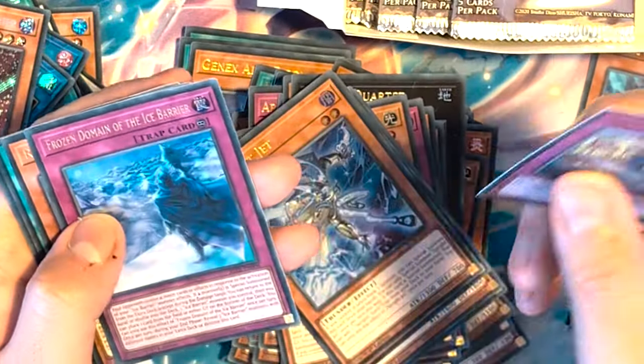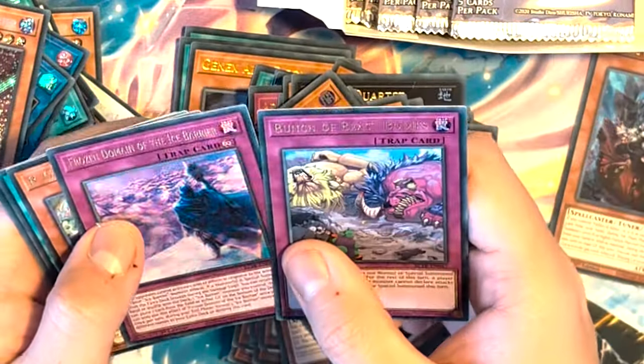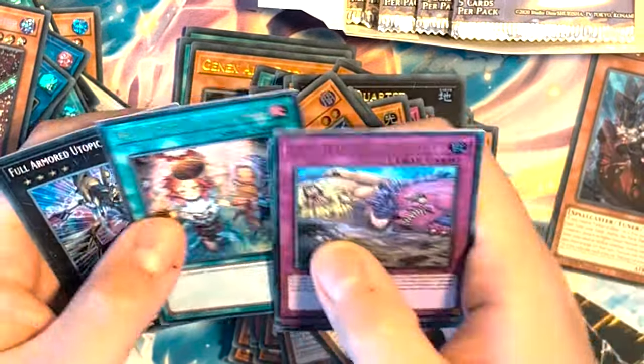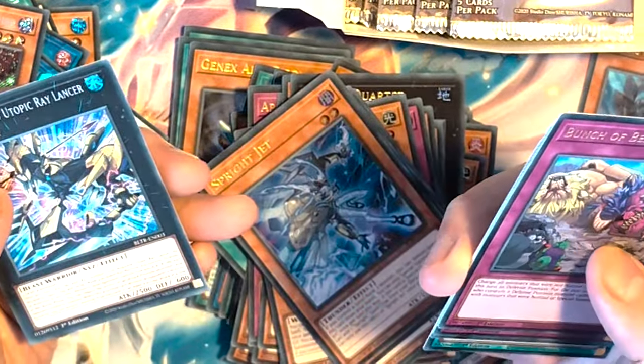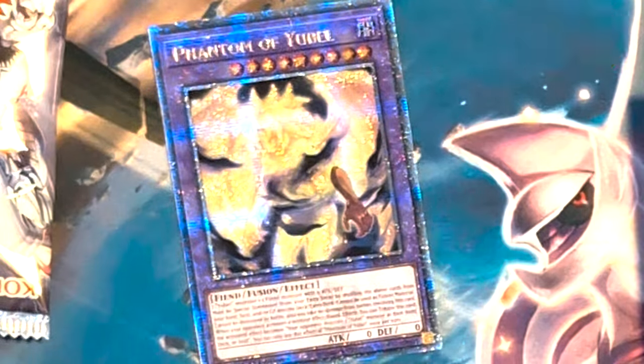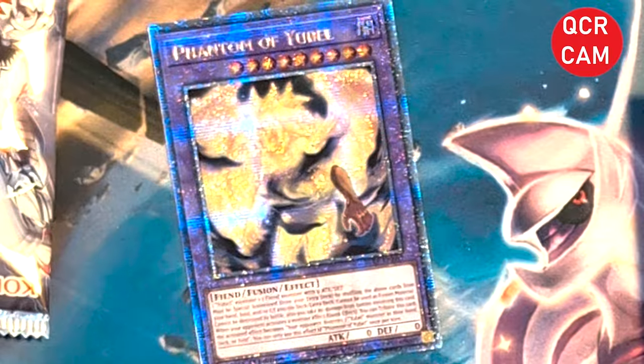We got a bunch of Beast bodies — Frozen Damage, Frozen Domain of the Ice Barrier, GenX Undine, Nice Ice Barrier, and a Utopia. They're still printing Utopia cards — they'll never stop.